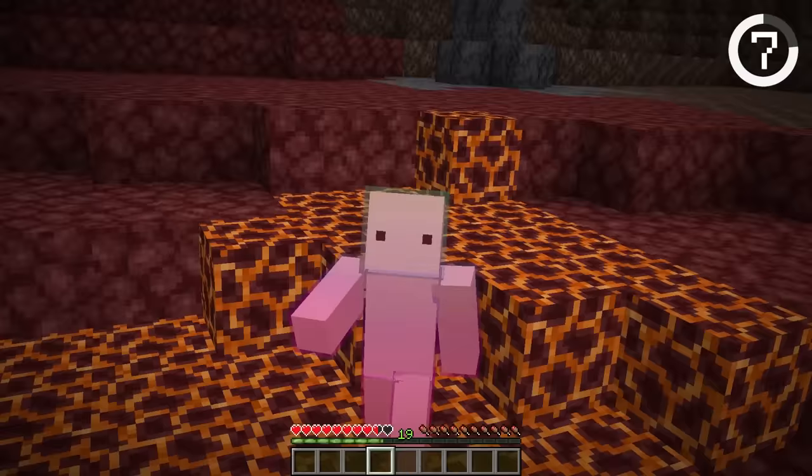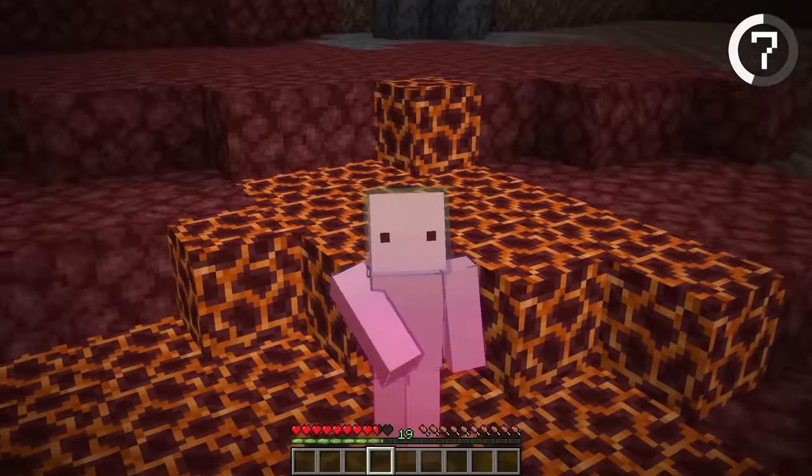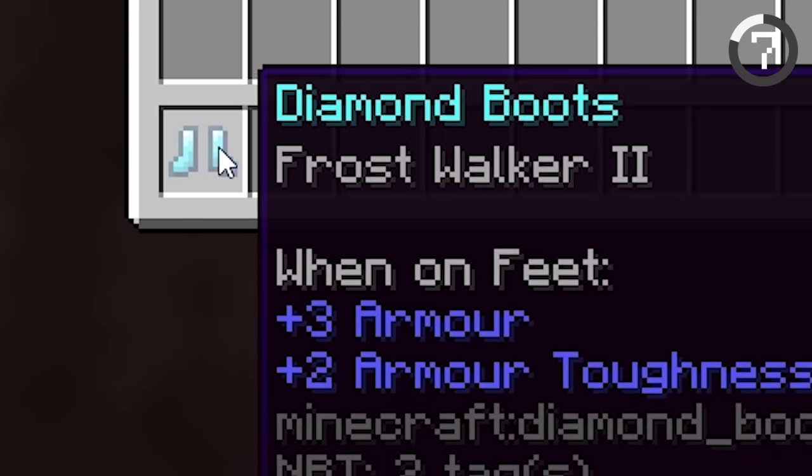Magma blocks will burn your toes, but there are two ways to avoid taking damage. The first is by simply shifting, and the second is by using boots with the Frost Walker enchantment.